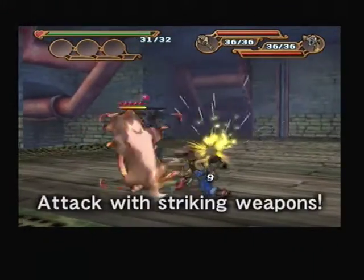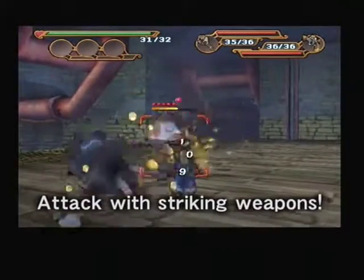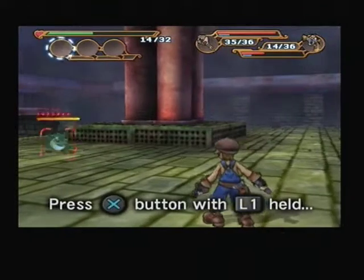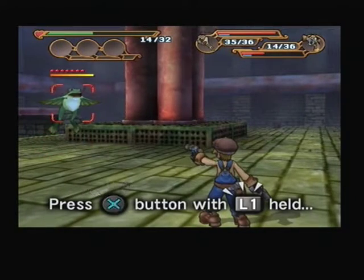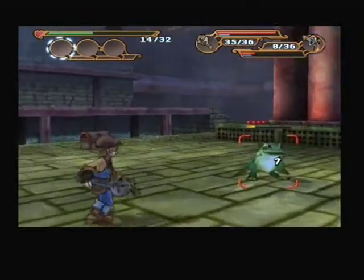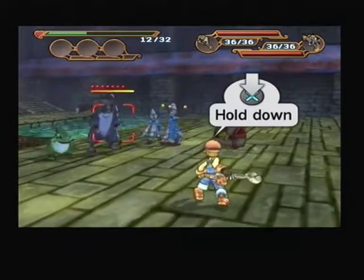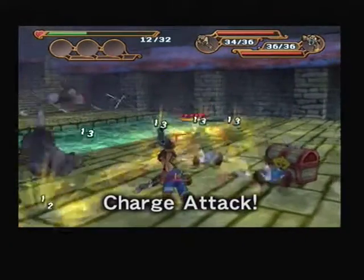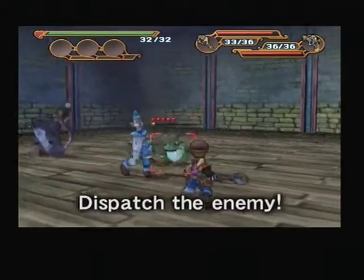The X button is for using the weapon in your right hand. If you press the X button while holding down the L1 button, you'll attack with the projectile weapon in your left hand. If you hold down the X button for a long time, when you release it, you'll do a charge attack. Use it at critical moments.